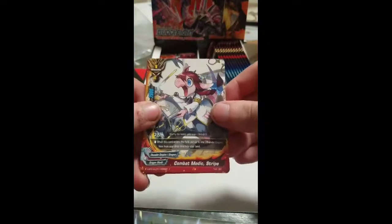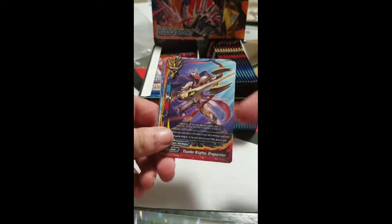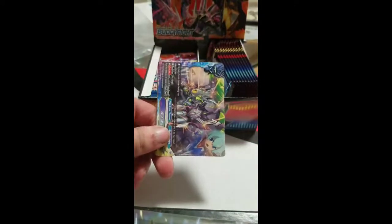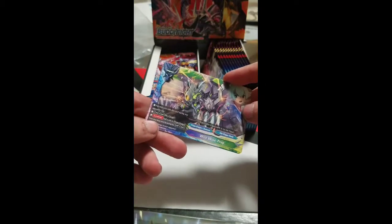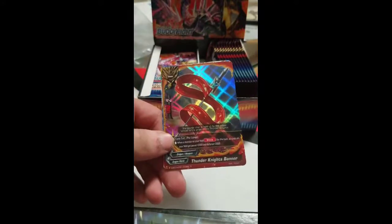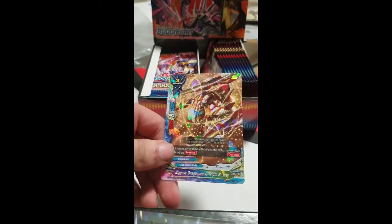At least I got Earth Barrier, which is one of the better defense spells besides Mars Barrier. Let's continue — Combat Medic Stripe, Thunder Knights Draco Archer. I never knew Thunder Knights were in this set, but it's perfectly good for me. Wild Wise Trap — very good as an impact for the defense — and Thunder Knights Banner.